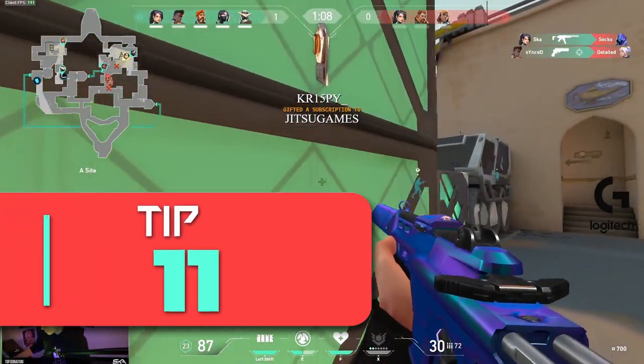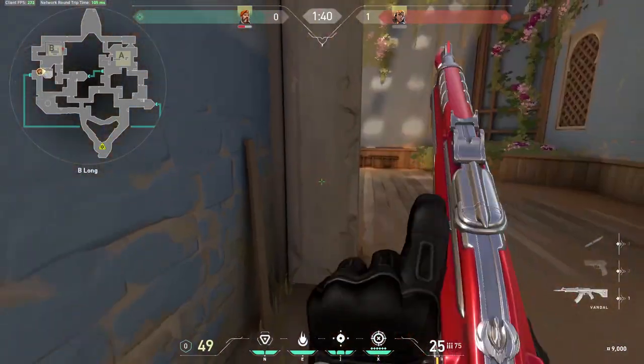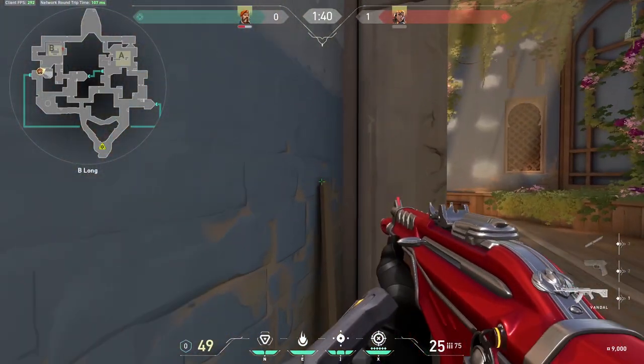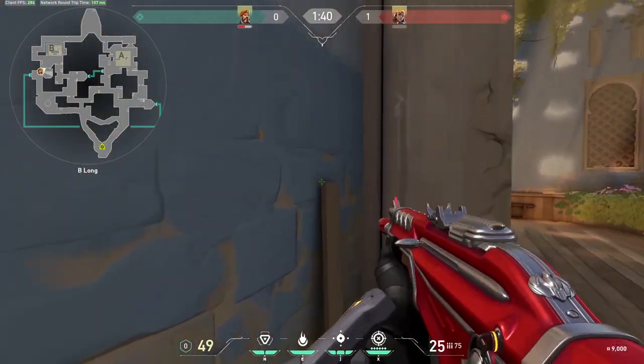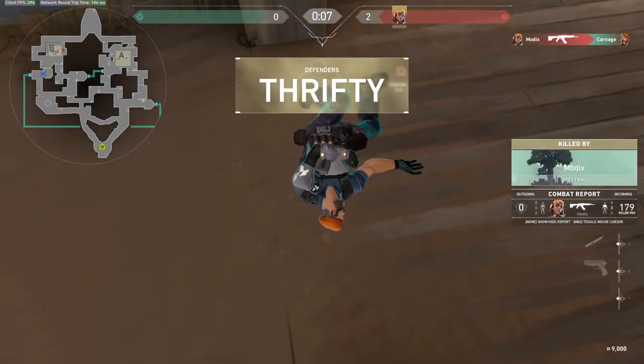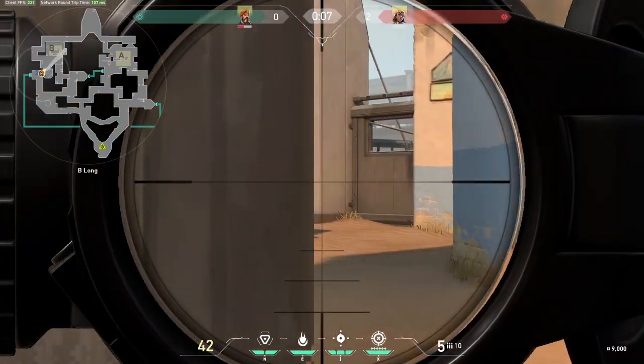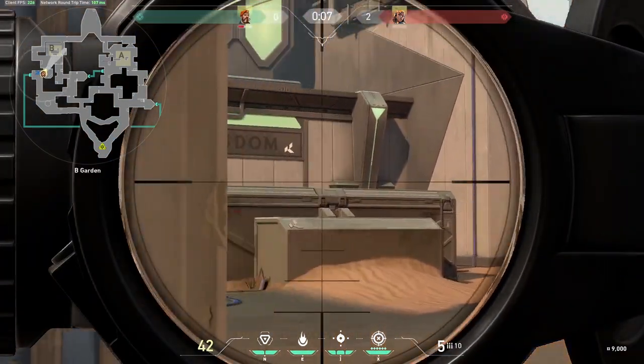Coming in at tip number 11: how to stay alive while peeking angles. One of the most common mistakes players make is over-peeking or wide-swinging. Get in the habit of peeking one angle at a time as you turn a corner instead of overexposing yourself to multiple angles. This allows you to isolate fights to 1v1s rather than dealing with multiple enemies at once.